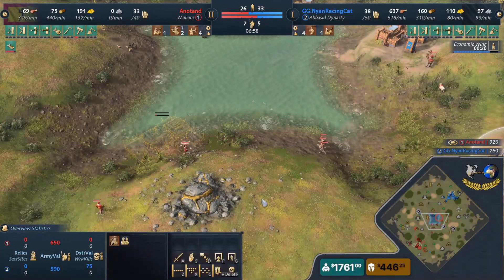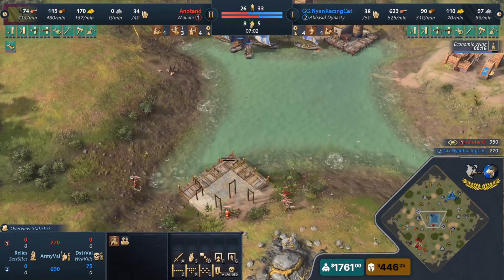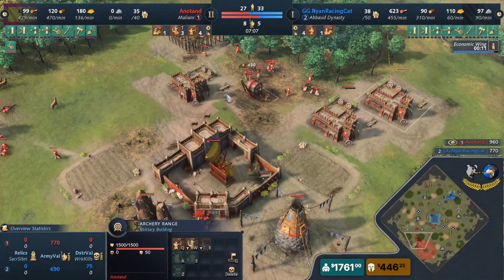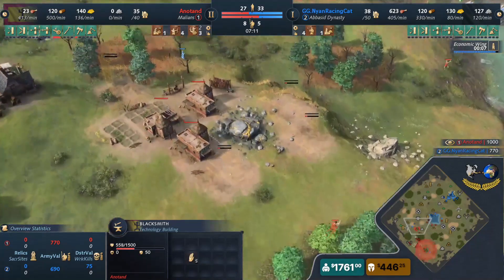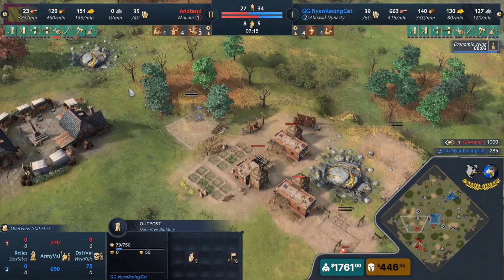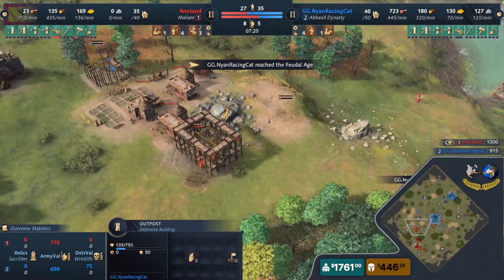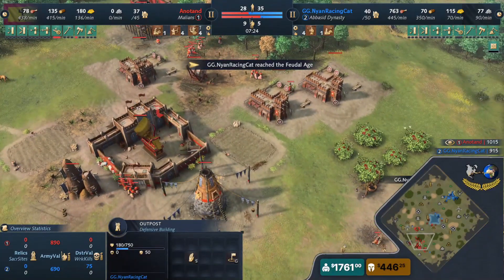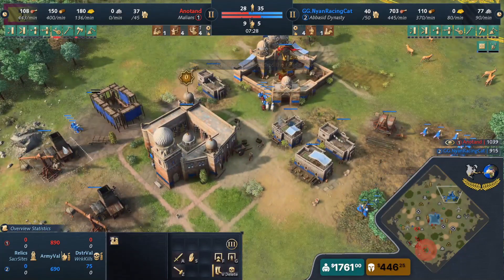He'll probably split three archers on each side. He's actually dropping a dock himself, so maybe he'll drop a springald ship and that will also prove effective. His military numbers are climbing — Nyan is only six eco ahead, not too big a lead. Anatan has been feudal age quite a bit longer, already has triple production buildings down and a blacksmith. Nyan doesn't have much production going as of now — first stables just being dropped.